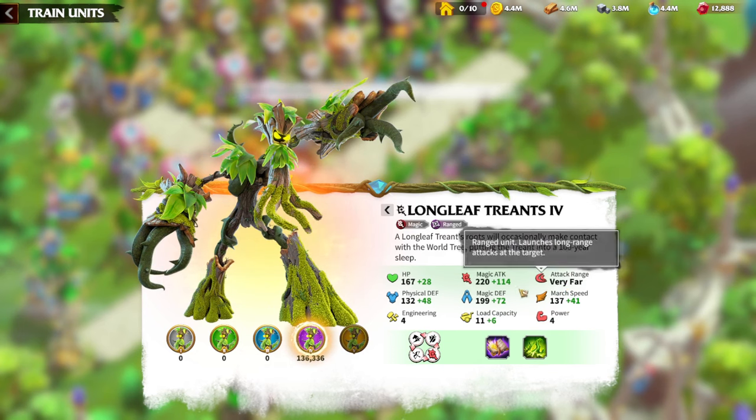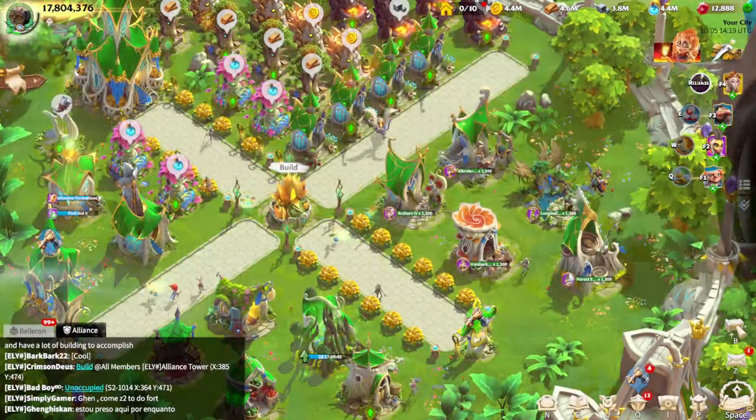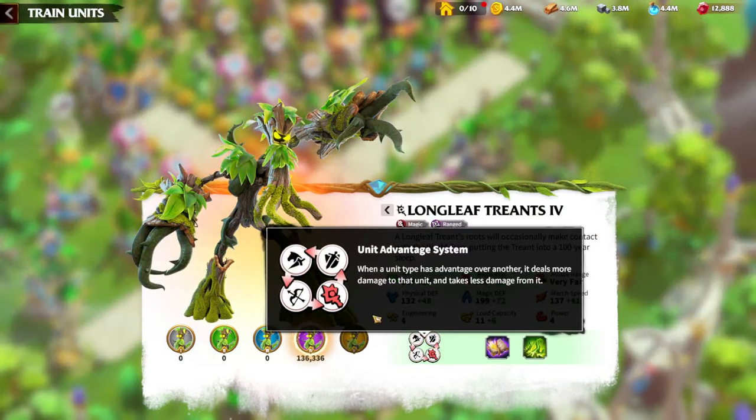I will be speaking regarding attack range in a later video. As before, we are going to study the unit advantage system — what's important, what it gives us and what we should look after. This is a system the game gives us, but in real time there are different experiences and situations. I am already in season 2 and still have not paid a single dollar. If we look at the system, it says mages are countering infantry, but marksmen are countering mages.